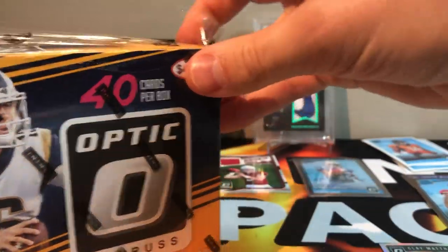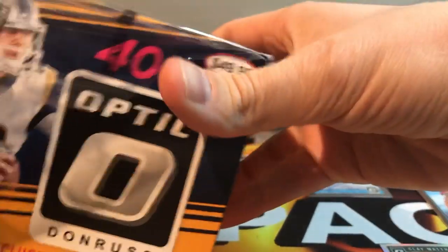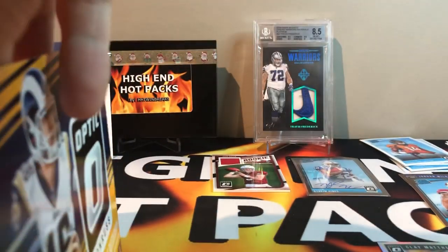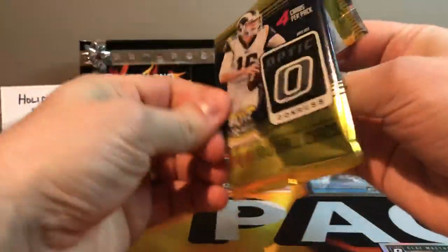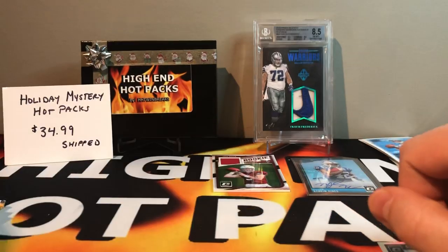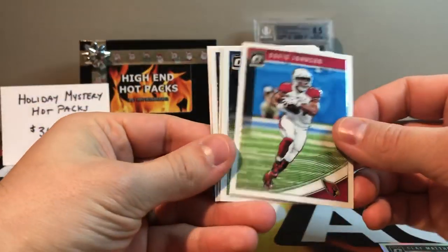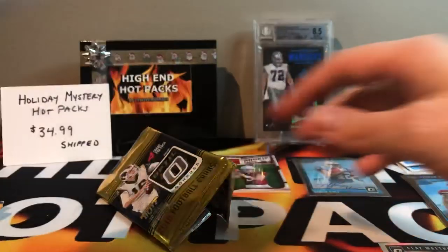Box number two — this one's really sticky, like stuck to the box, so weird. Let's see how we do, another ten packs. I'll do a little review at the end. This one only has three cards — boo. Trubisky, Charles Clay, and a Mike White rated rookie. That was weird, only three cards in that one. I wonder if this was resealed. Seems kind of weird to only have three cards.